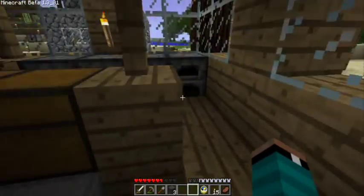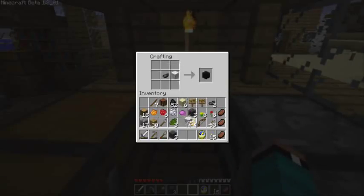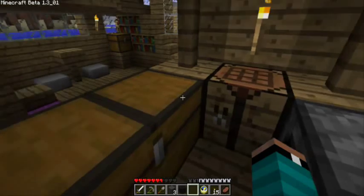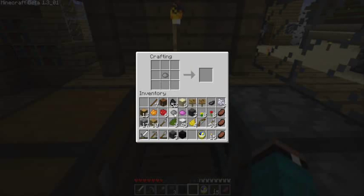The new mob released in that update was squid, and squid drop ink sacks. Ink sacks are basically black dye — if I put these two things together, you get black. If you mix an ink sack with bone meal, you get gray dye. And if you mix that normal gray dye one more time with bone meal, you're going to get light gray dye. That's how we make light gray wool.